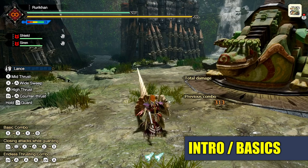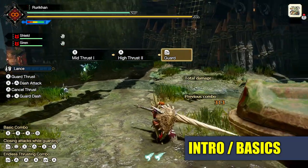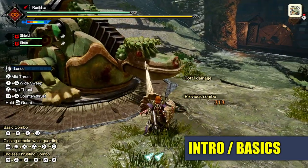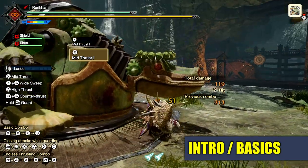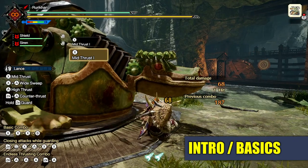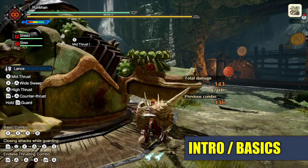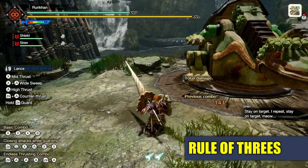Let's get to the basics, starting with the three button inputs: your X attack, your A attack, and your ZR which is your block. The X and A attacks seem pretty similar because they are — they're basically two different kinds of pokes. The A attack deals more damage, the X attack deals a little bit less. And the key thing to keep in mind with the Lance is the rule of threes — most things work in threes. For your X attack you get three attacks and then it stops. Same for your A attack: one, two, three, and it stops.